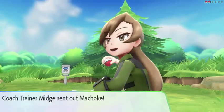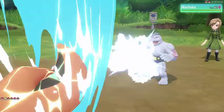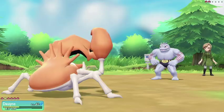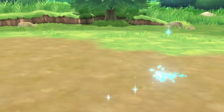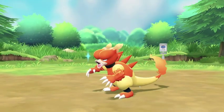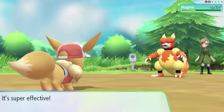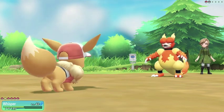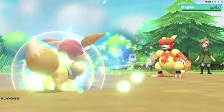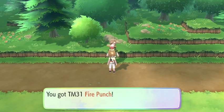Oh look at this — we found a Coach Trainer! These are very strong but they give us good TMs afterwards. Up goes Dwayne against Machoke — Crab Hammer takes about half, we take a Brick Break, miss one, but the next hit takes it out. Whisper's up against a Magmar — Bouncy Bubble takes over half, so one more finishes the Magmar and heals us up a little too. We take a Fire Punch but handle it well, and the second Bouncy Bubble restores all that health. For our troubles we get the TM for Fire Punch!